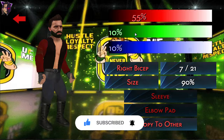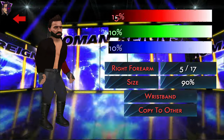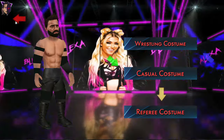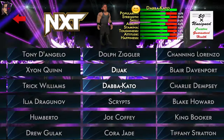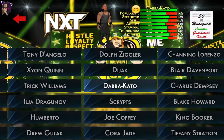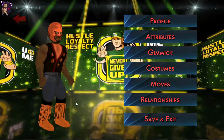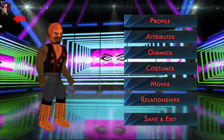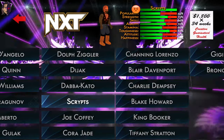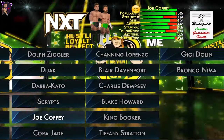He wears a long coat like the Undertaker, so let's keep it like this for the time being. Next is Daba Kato and he was released, but let's keep him here. And next is Script — this is great — Reggie, so he looks fine. Joe Coffee looks fine.